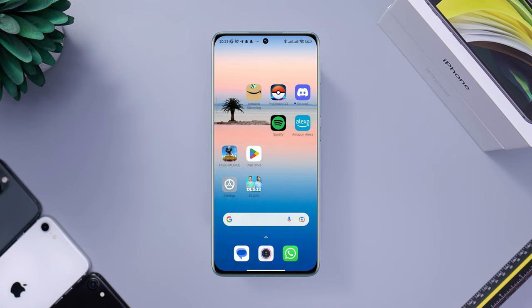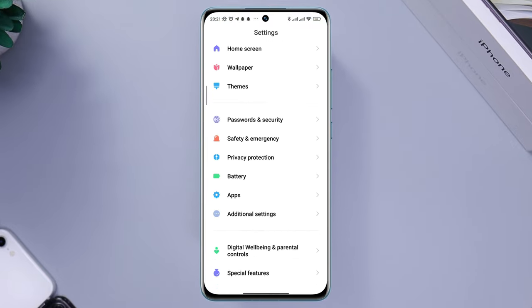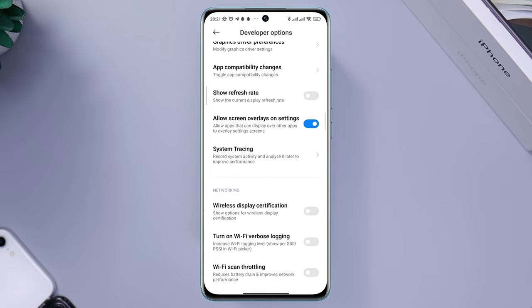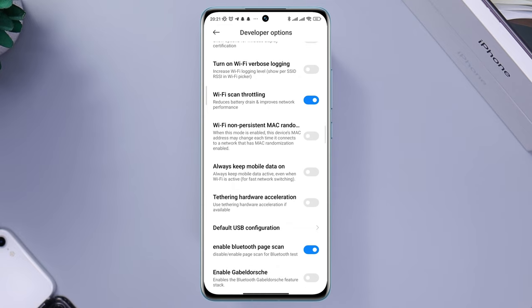Solution 1: Fix your internet connectivity for DreamLeague Soccer app. Open Settings, scroll down, tap Additional Settings, scroll down, tap Developer Options, scroll down, and enable Wi-Fi scan throttling. Also, toggle on 'Always Mobile Data On'.